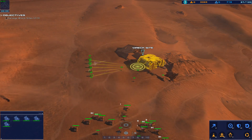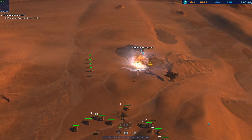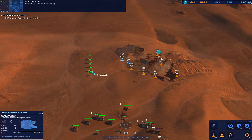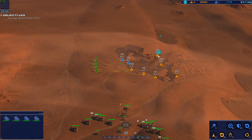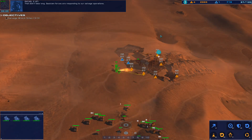Charge layout set — get started. Salvager copies. Intel — we found an artifact at this location, looks promising. Great work, continue salvaging. All wreck sections at this site have been processed successfully. That didn't take long. Galseon forces are responding to our salvage operations.